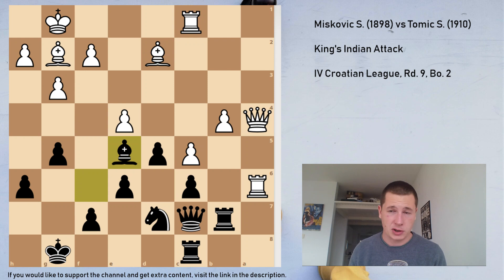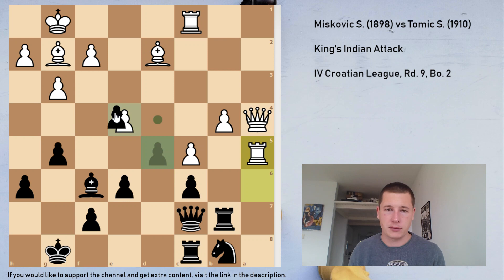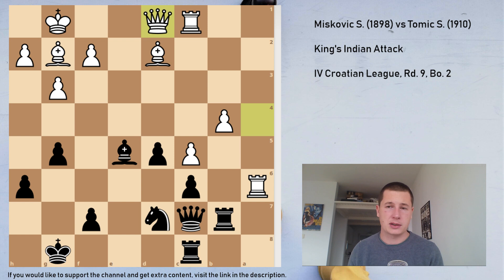What I should have played is Nb8, and after something like Ra5, just take on e4 — bishop takes e4, playing a position with my bad knight, though I was already worse. But after Be5, just exd5, exd5, he played Qd1, which I didn't think was such a good move, and I retreated back to Bf6. Bishop h3 — now I'm in trouble, about to lose my c6 pawn.